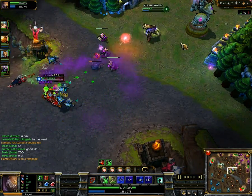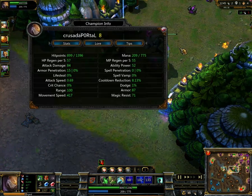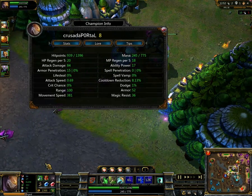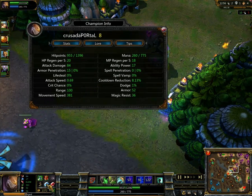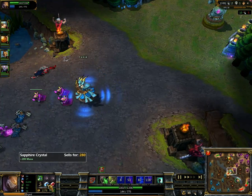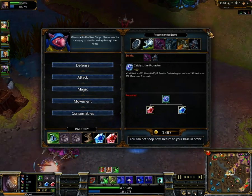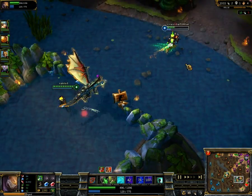He has some AP runes and some mana regen runes, and apparently no spell penetration — armor penetration. Okay, interesting. Anyway, going for the Catalyst here I'm assuming. I can't remember, it probably was. Yeah, that was bad — I should have remembered that.